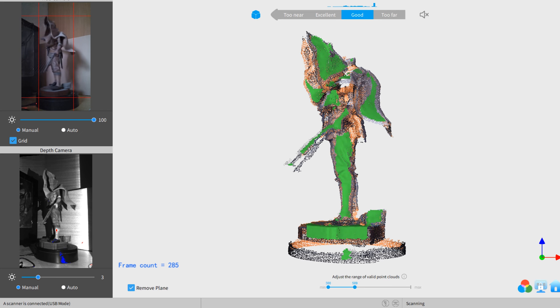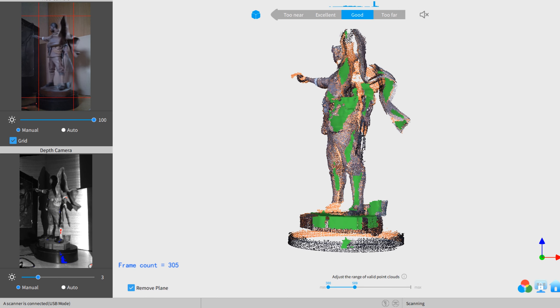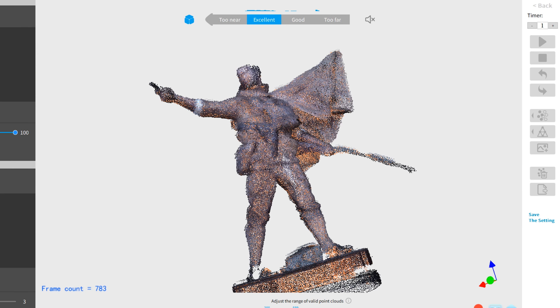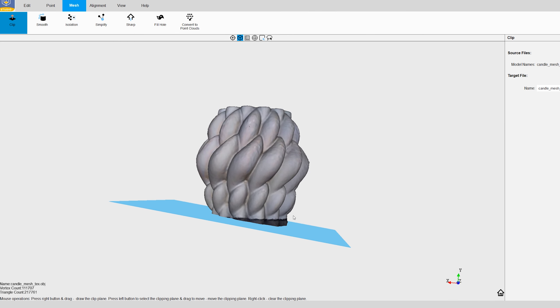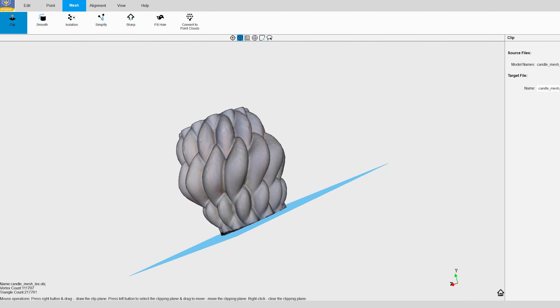Then it is just the case of processing it, letting the tools do the texture work and the UV mapping, and it is ready to import into Unreal Engine or Blender, from which you can make it game ready, fix the LODs, and export it to Battlefield for example.